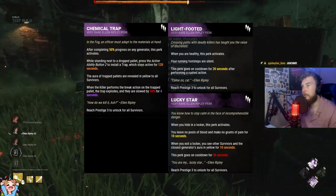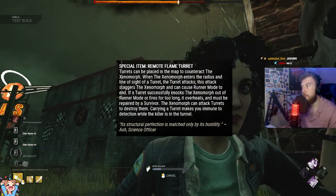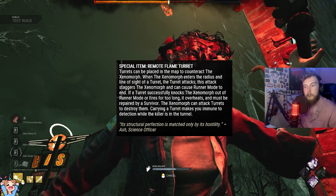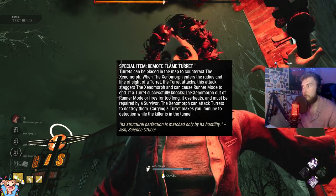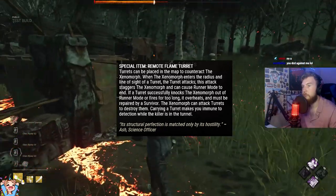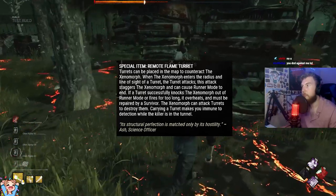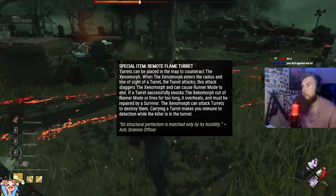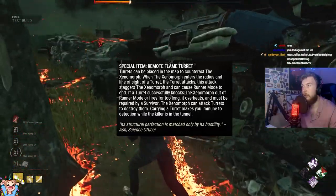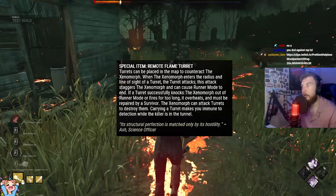There is a level of counterplay that survivors can use against the Xenomorph in the form of remote flame turrets. These turrets are found at control stations around the map and can be placed anywhere to counteract the Xenomorph. When the Xenomorph enters the radius and line of sight of a turret, it attacks using a flame to stagger the Xenomorph and force it out of runner mode. If a turret successfully knocks the Xenomorph out of runner mode or fires for too long, it overheats and must be repaired by a survivor. The Xenomorph can attack these turrets to destroy them. Carrying a turret makes you immune to detection while the killer is in the tunnel, but it gives you a significantly reduced movement speed, so make sure not to hold it for too long.